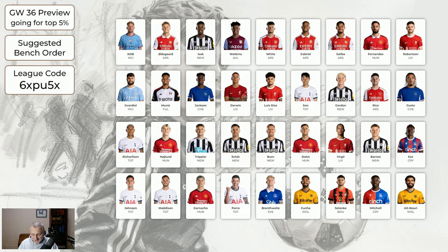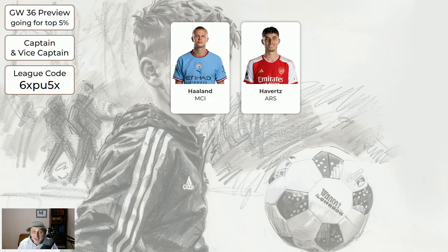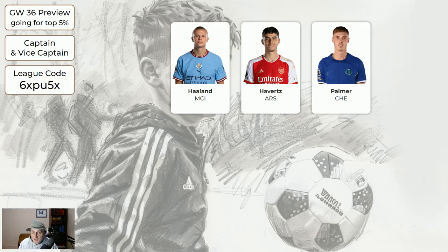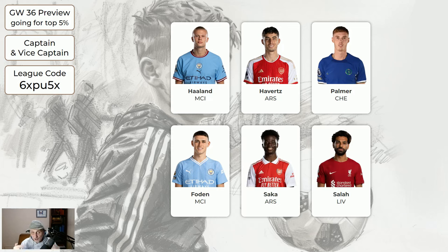For the captaincy choices, any of these are fine captains: Haaland is certainly a very good choice — we don't know if he'll get 90 minutes but he doesn't need 90 minutes. Havertz is also a good choice, as is Palmer. Foden, Saka, and Salah are all good choices. The top three are the safer choices but any of the six could do all right. I suggest choosing one as captain and one as vice captain from different teams just in case the game gets abandoned. I think Haaland is going to be the safest choice regarding rank, but if you haven't got him any of the other five are fine — Havertz or Palmer would be the next best choices.